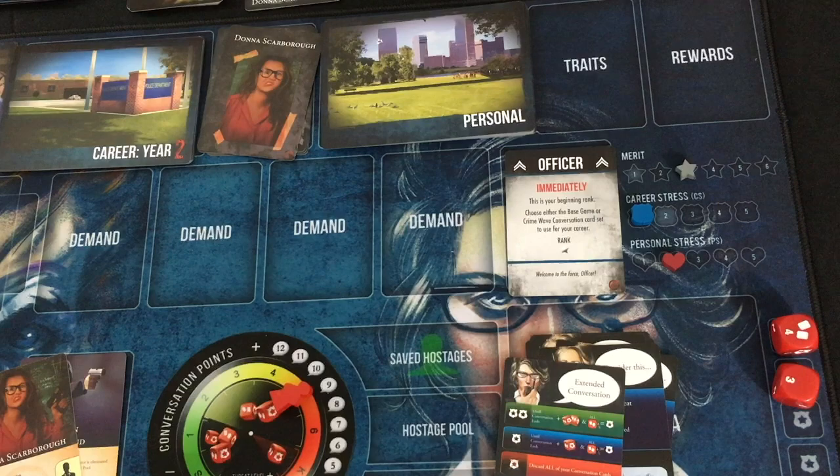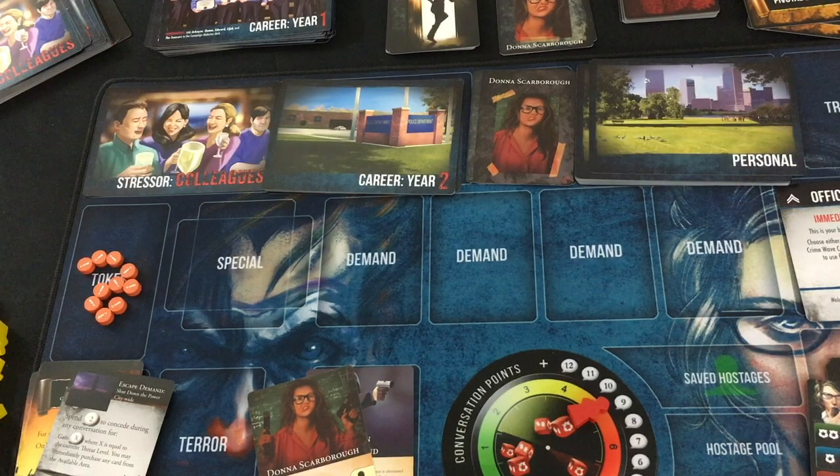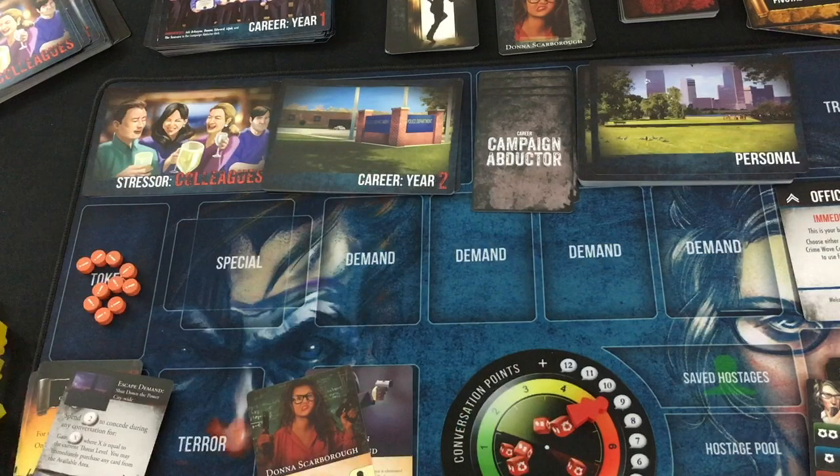This is great — personal stress is back to what I had, so I am rocking after my first negotiation. That's the end of my first year of this career campaign. Next year I would get to see how my stress with my colleagues is going, resolve another year, face down someone else because Donna is captured, and see how my personal life continues. There's so much more to see, but that is it for today. Click the link that just popped up if you want to see my review on Hostage Negotiator with a little bonus about Career specifically. Good gaming, and I'll see you at the next stop.